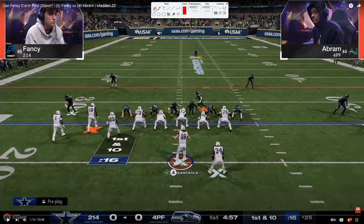First off, we've got Fancy on offense to start out and Abram on defense. He's going to be in the double mug defense, and from what we saw from Abram in his matchup against Showtime, Abram is running a lot of man to man. He's going to man over here, man over here, and then utilizing the safety to either cross man to the tight end with maybe a flat zone lurking.